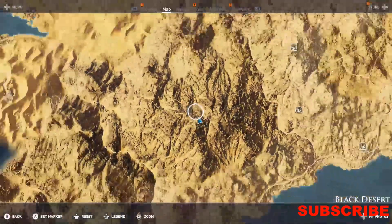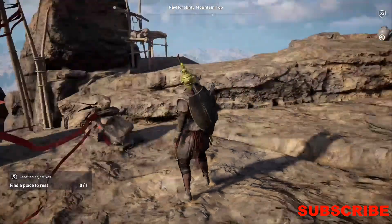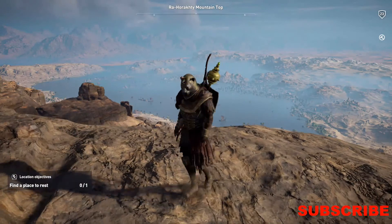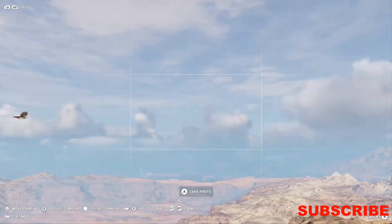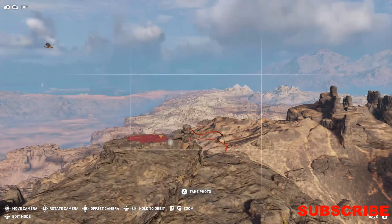You have to come to this location in the Black Desert, walk up here, and you will get a rare achievement called On Top of the World. And you guys can even take a pretty nice picture from up here. Look at that — that's an amazing picture right there.